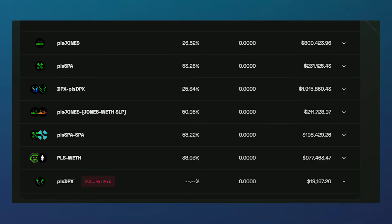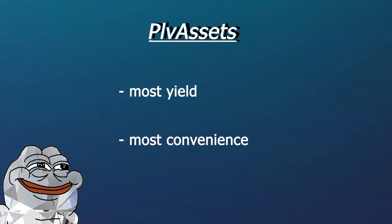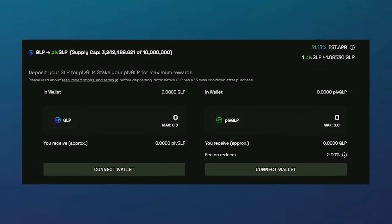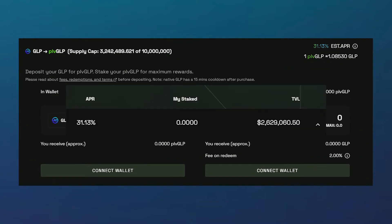As of now, the only Arbitrum tokens you can stake on the Plutus DAO platform are JONES, SPAREX, and DOPEX. The other part of their tokenomics is their PLV assets, which are dedicated to ensuring the most yield and convenience for users. PLV GLP, being their only PLV asset currently, is one of the most popular products on their platform.